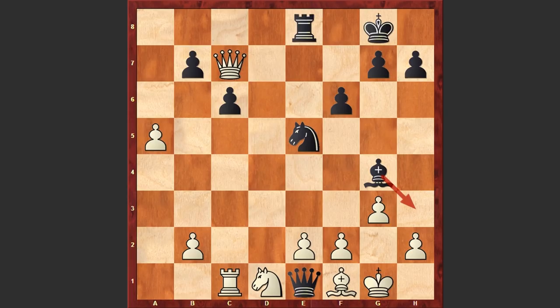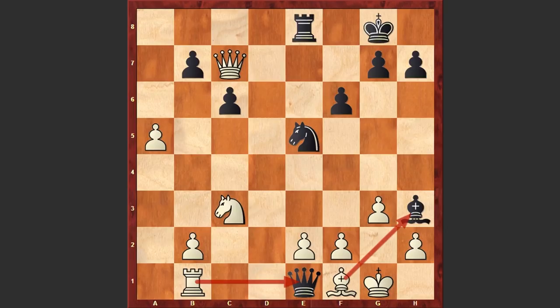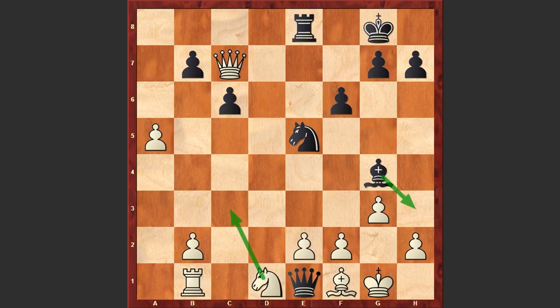Rb1 — white wants to meet Bh3 with Nc3. For example, if Bh3 then Nc3 and Black can even lose a piece. But after Rb1, Jan Timon found a brilliant combination to finish his opponent. You can pause the video and try to find mate in 4 moves.